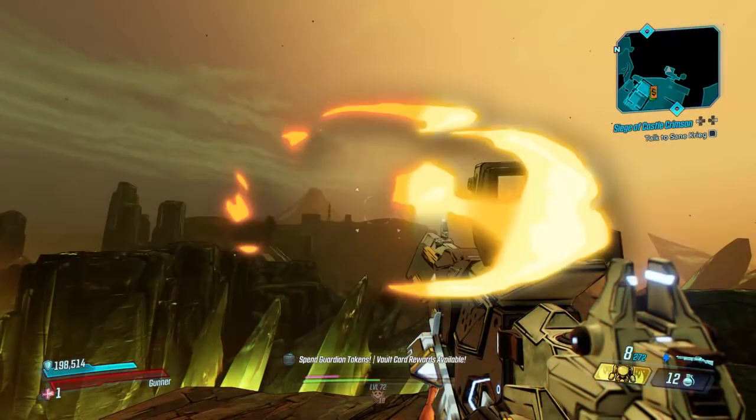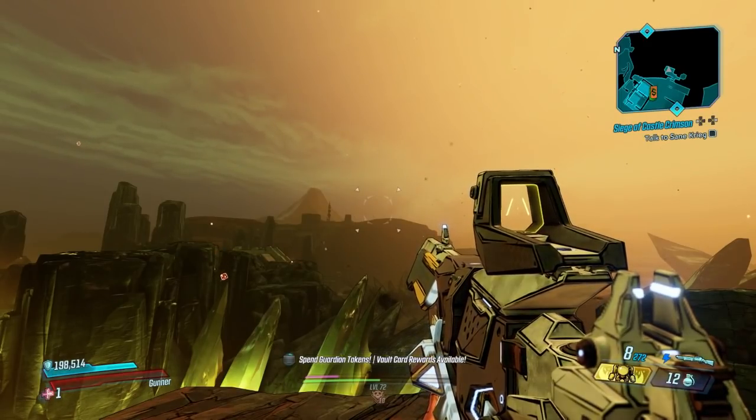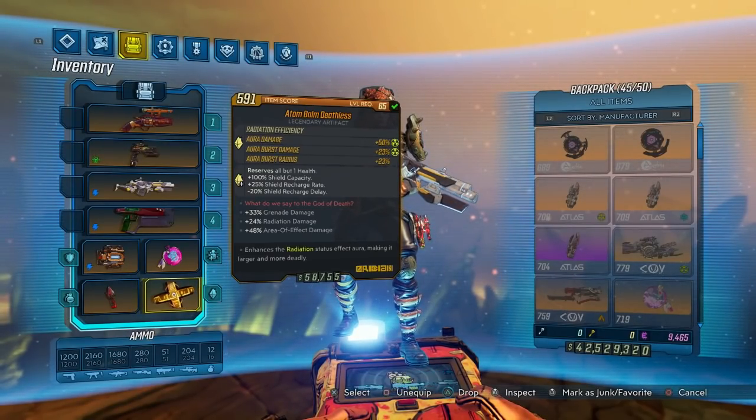These new vault cards have just dropped today and I'm going to be showing y'all two main methods to go about farming XP quick and efficiently. Important to note right off the rip, you want to have a Moxie Endowment artifact that has also rolled extra combat XP as a passive, so you can get 22% extra combat XP on kill.